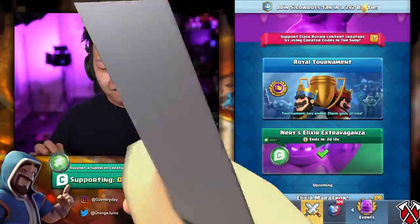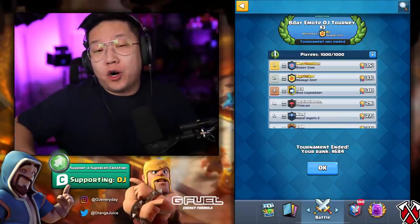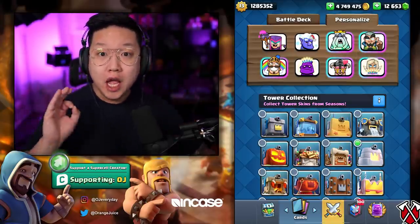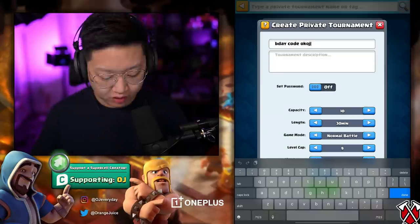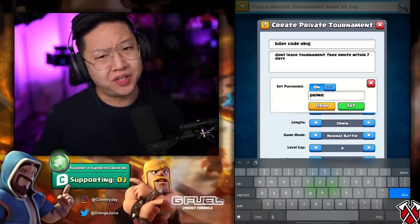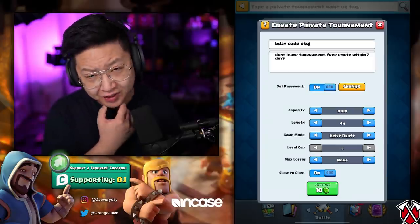Easiest Electro Wizard of my life. I wish I could do more tournaments but there's only 10 I can do this month. This is tournament number four. When you're in the tournament you'll get the emote for free — it's the fifth birthday emote, it's limited, and it'll be the only way to get it. Code is 'bday code OJ' — don't leave the tournament. Get a free emote within seven days. Password is 'prime' — a tribute to today's sponsor. Length is four hours.